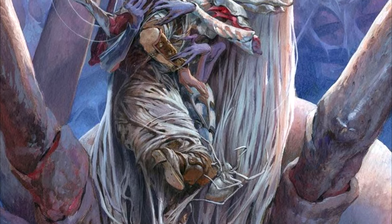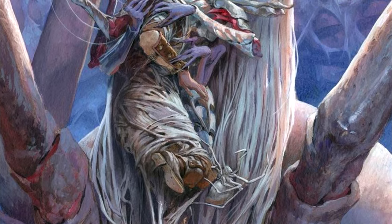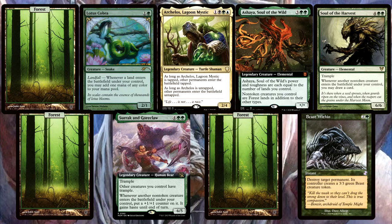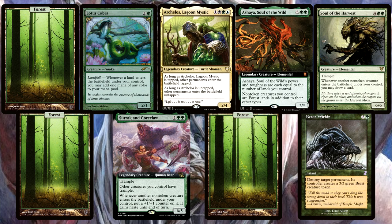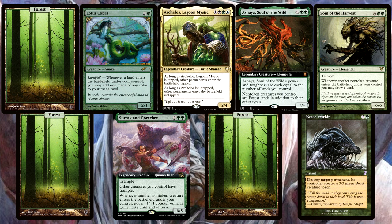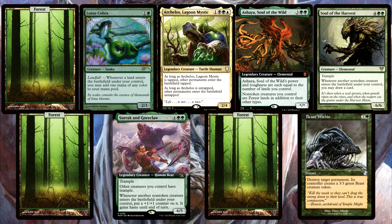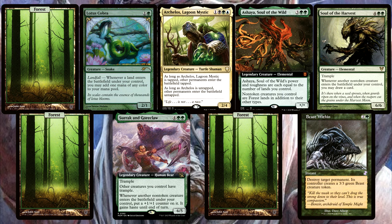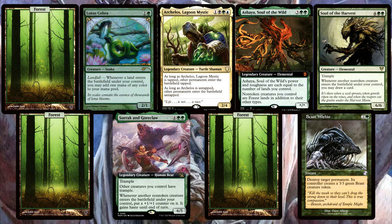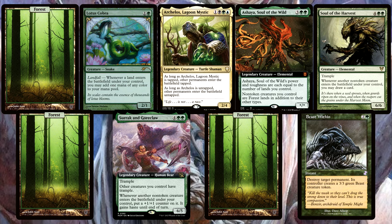Bonus question number one — same as scenario 3, but this time you're casting Primal Surge instead of Genesis Wave. Again, the Beast Within will stop the process and end up in exile. So how much mana will your Cobra make this time? Will it change by casting Primal Surge rather than Genesis Wave? Leave your answer in the comments.